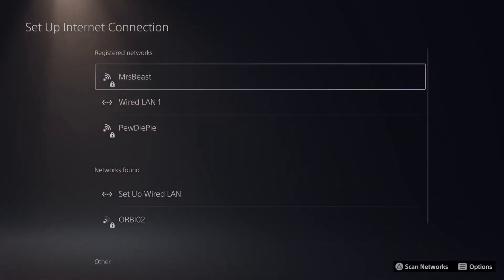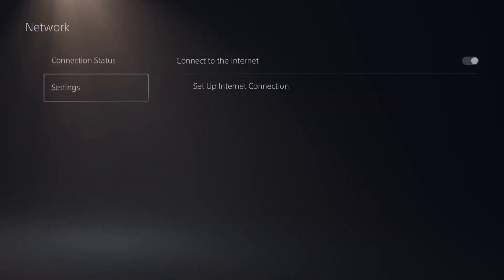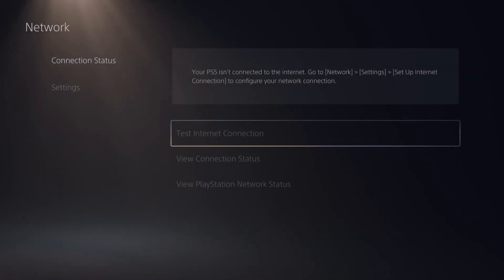5 gigahertz connections will have a faster download speed and a faster upload speed. Once I connect, I can go to connection status and test my internet connection.